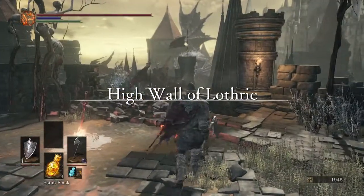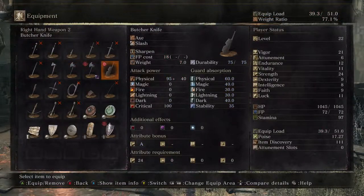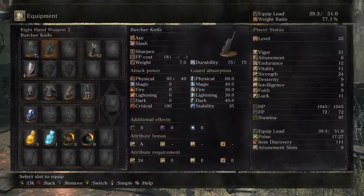All right, so we're at the High Wall of Lothric. Let me put it on so you can see. The Deep Battle Axe does have dark damage added on to its 103 physical, and this is at 9+5 upgrade. What's great about it is the A-grade scaling for strength, and that's right when we get it, so it's not even upgraded.